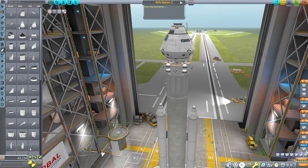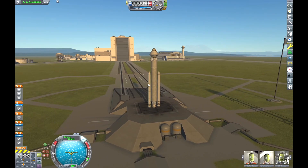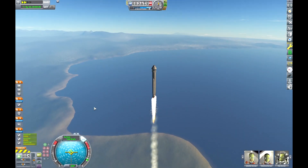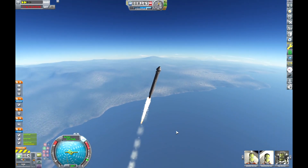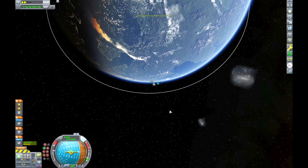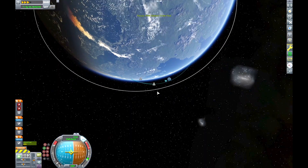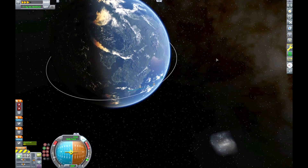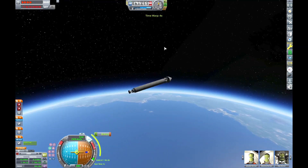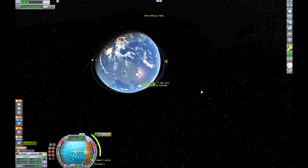Right now I'm just building a quick crew pod to send my Kerbals up to the station. This crew pod is actually from a mod too — it's either from the Stock Alike Station Parts Expansion Redux mod or the Near Future Parts mod. It has a crew capacity of seven, so we've got it loaded up with a bunch of Kerbals to crew up the space station and get it operational. I'm just working on getting into orbit, then we'll match our inclination, set up a rendezvous, and we should be golden.